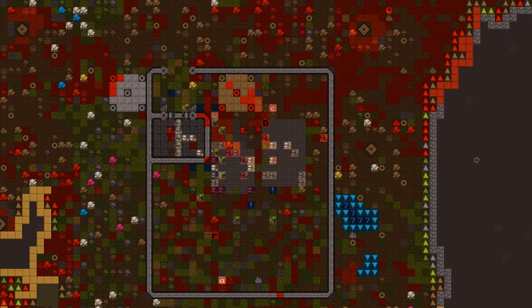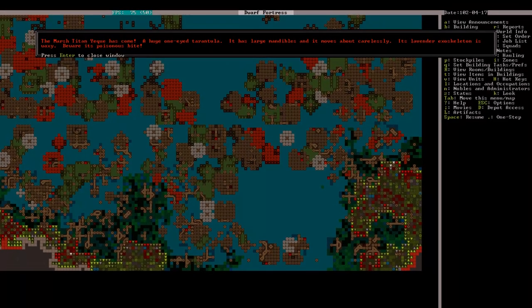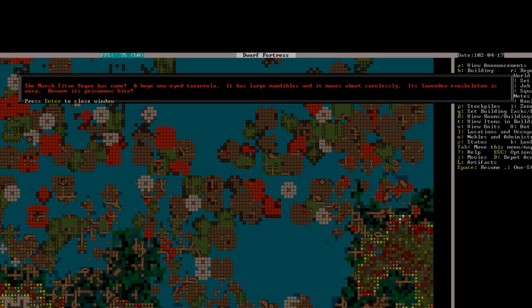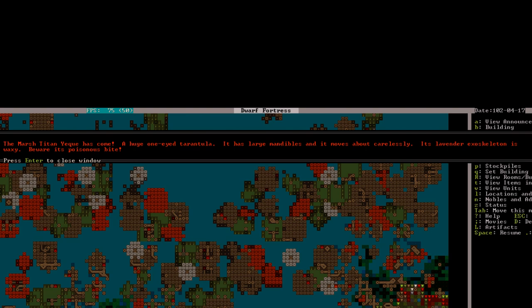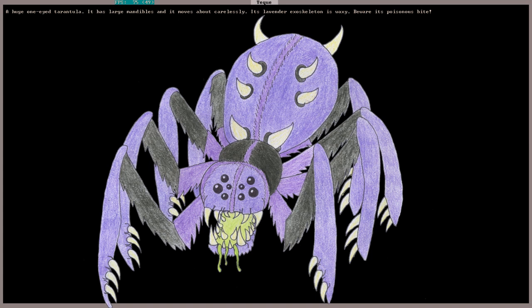Now the goblins will kill all our livestock outside, but they shouldn't be able to get into our fortress. Then — you've got to be kidding me. The March Titan Yaqui has come: a huge one-eyed tarantula with large mandibles that moves about carelessly. Its lavender exoskeleton is waxy. Beware its poisonous bite. Really? Well, I guess we won't be going outside for a while. This on top of the attacking goblins is way more than we're equipped to deal with. Maybe the Titan will attack the goblins and we'll have one less problem to deal with, but I won't count on it.